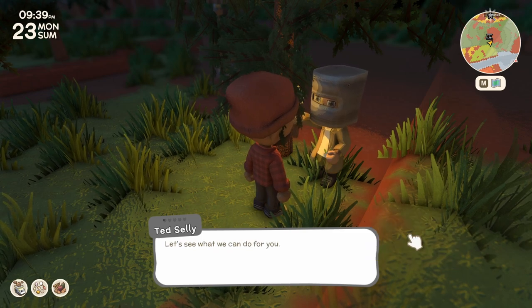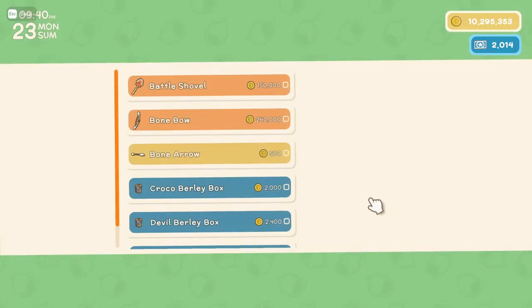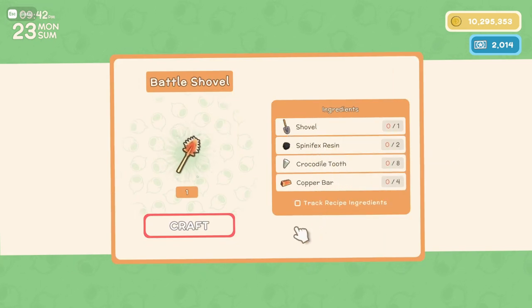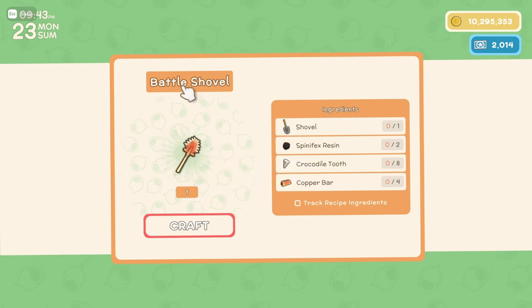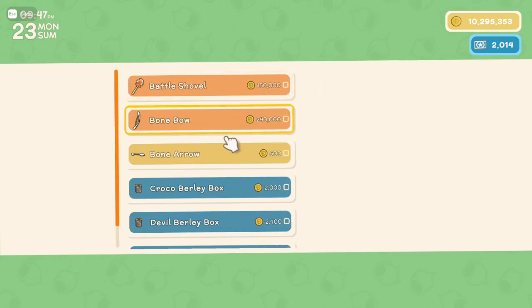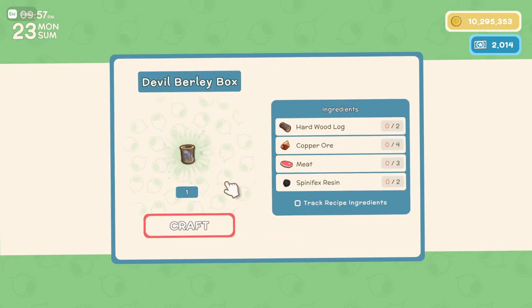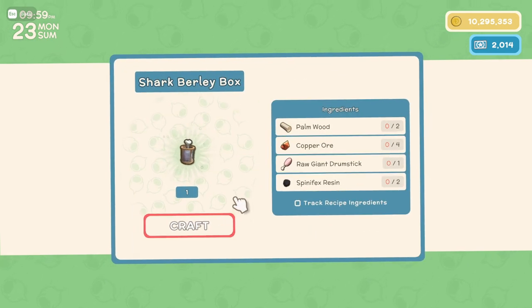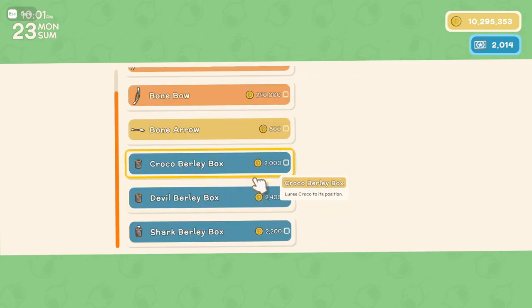Ted Selley also carries a torch at night so he's pretty easy to spot in the evening. He is a hunting vendor so he can craft you items you're not able to craft yourself, like a battle shovel, a bow, arrows, and burly boxes for crocs, bush devils, and sharks — which basically just lure those animals to that position. Like Jimmy, Ted Selley will also buy any items you've gotten from hunting wild animals at a premium price of 50% more.